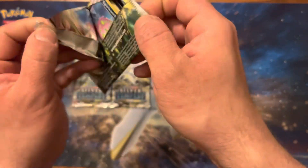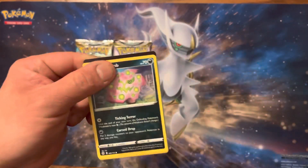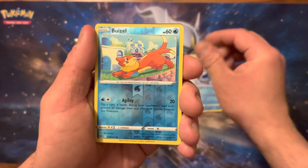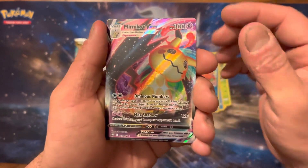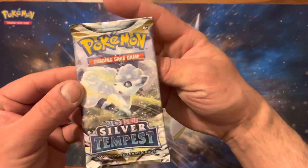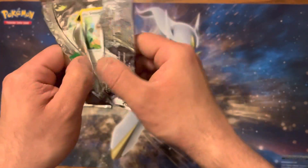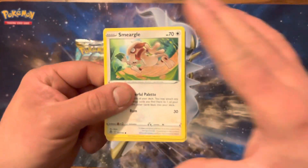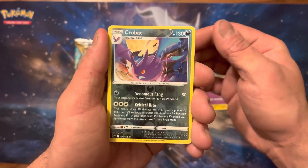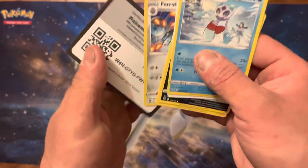Fuecoco is my favorite starter and the best starter from Paldea — from Gen 9, just saying. Turtwig, Piplup, Buizel, Mimikyu VMAX, Go card. Now, Sprigatito is probably my second favorite. I don't really like its final evolution, but the basic and first stage is always great. We got a Crobat Reverse — that's cool — and a Froslass Non-Holo. Coat card.